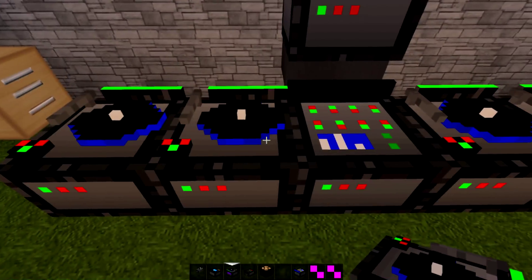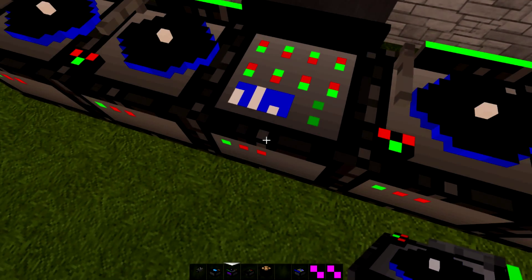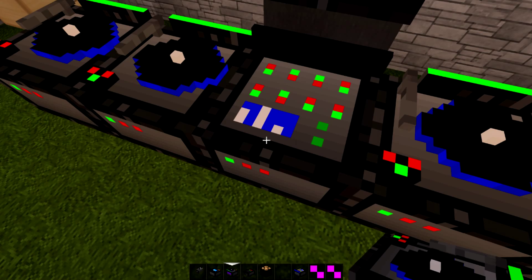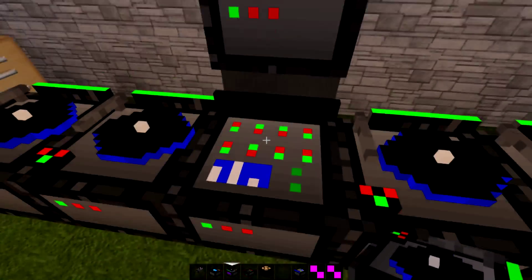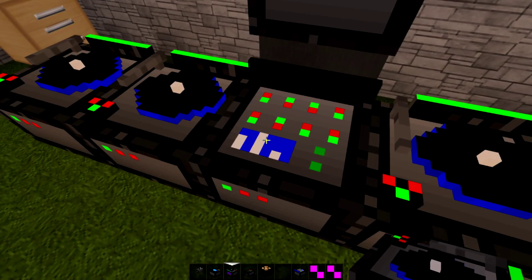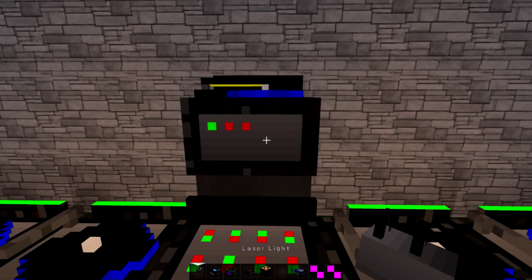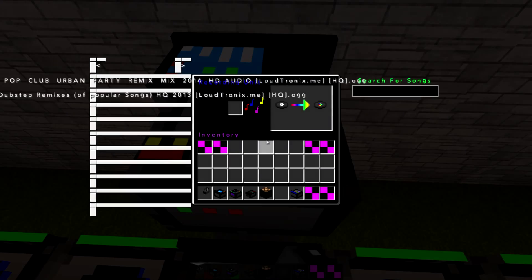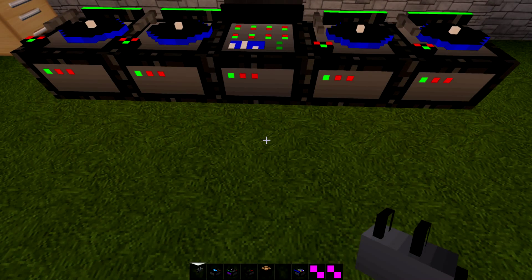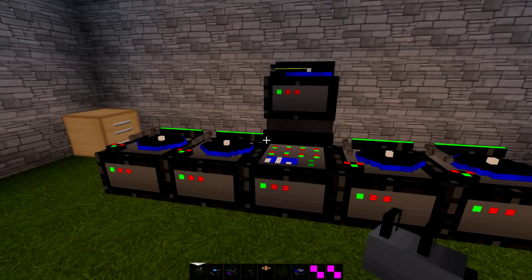Here is the controller. This is not really the music controller as you would think it would be. I kind of put it where a mixer would be, but it's not a mixer — it's actually a light and effect controller. I'll show you the interface of this block once we get into our actual party setup. This right here — the recorder — is basically how you get songs, and there's actually a very easy way to get your own songs into this mod and play them.